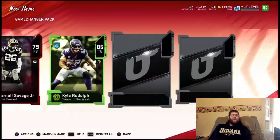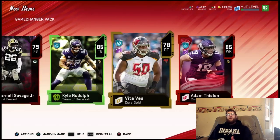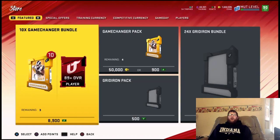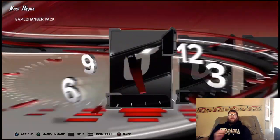81, 79. 85 Kyle Rudolph. And another Elite here — 85 Adam Thielen. So two 85s and an 81, that's not bad. I'll probably get my money back there, because the prices have dropped a little bit on some of the lower Elites.